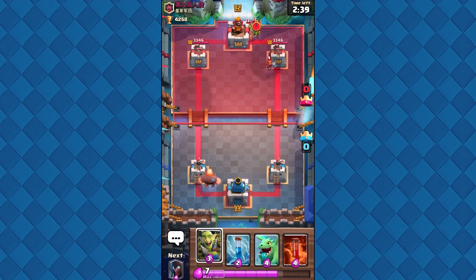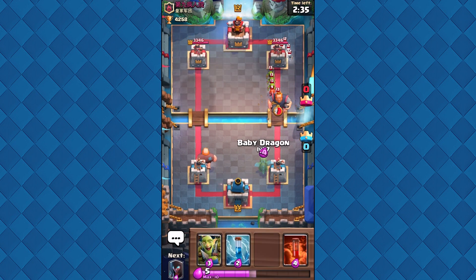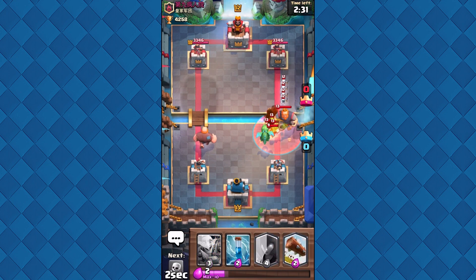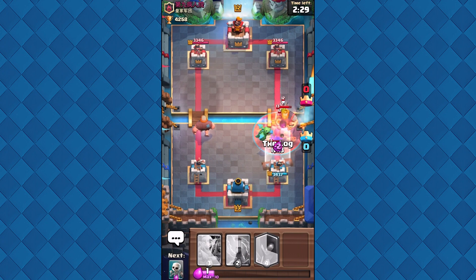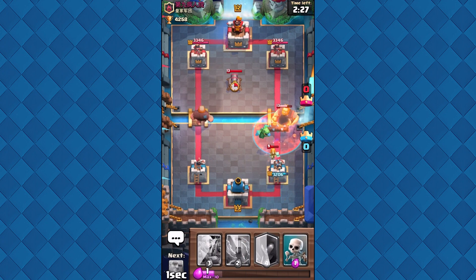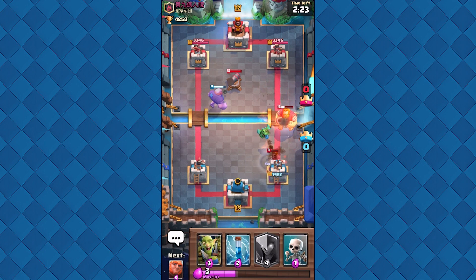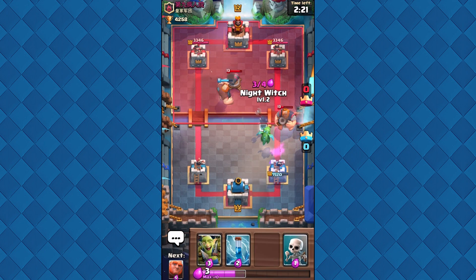I have a question for you all: what did you get from your draft chest this season? We got to use the Log — we can't be having the Valkyrie hitting our tower. Get out of here! And we're going to be adding up a Night Witch. That's for sure, that's going to be happening right now.